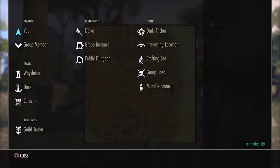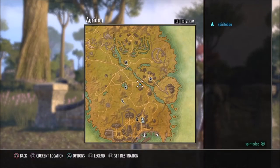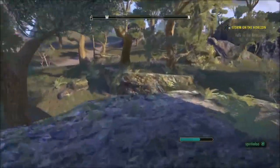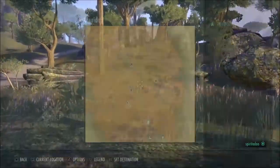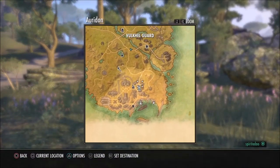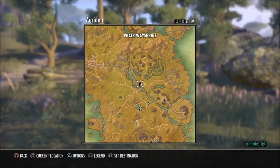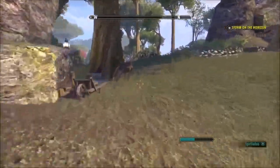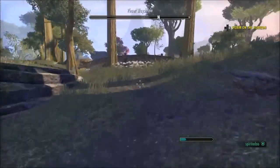Way shrines, once discovered, turn white on the map. Dark anchors — the saw blade-looking icon — are group events where waves of monsters spawn. Other players gather nearby, and once you defeat all the waves a treasure chest spawns with good loot. Like other icons, dark anchors start blacked out and fill in white once completed, meaning you don't need to return for anything else.